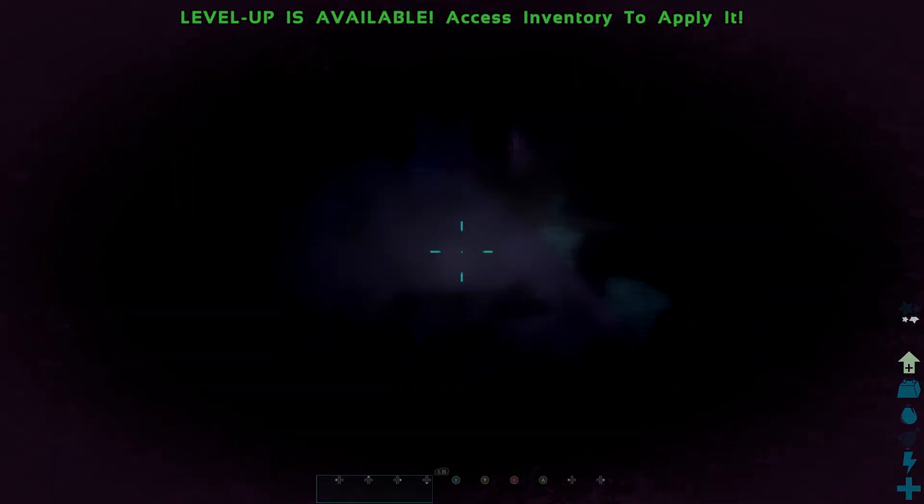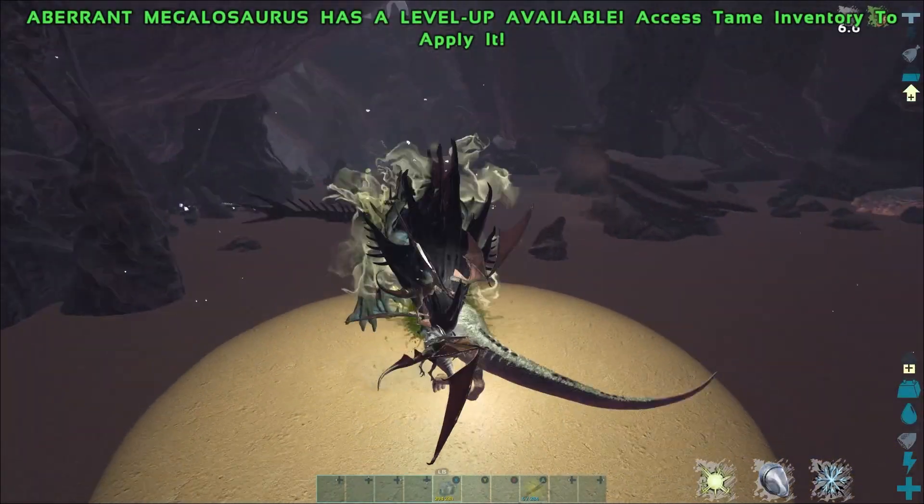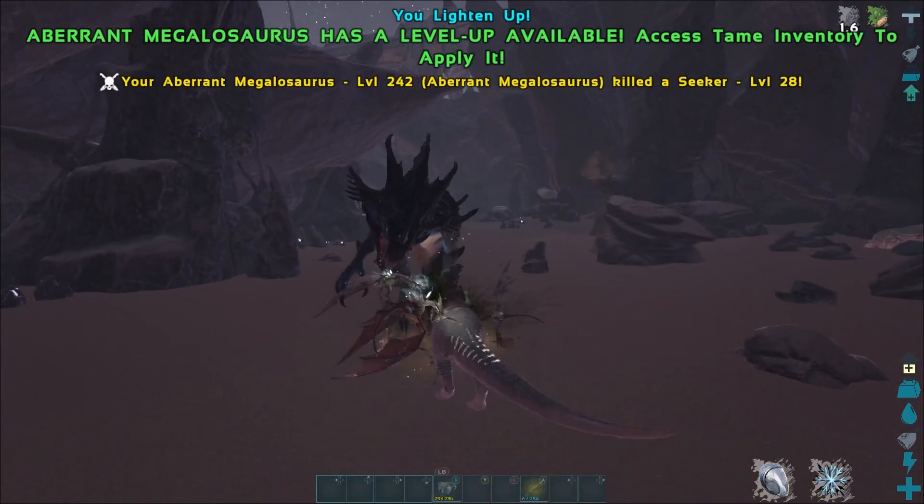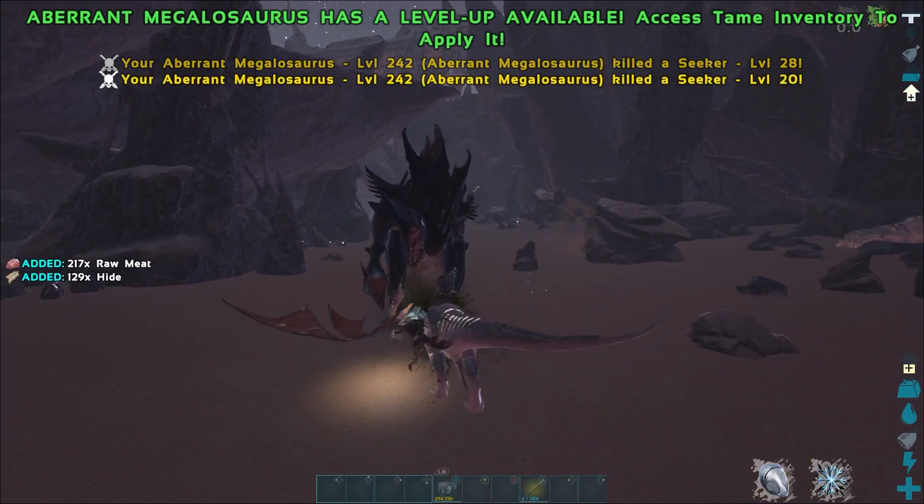This boss fight, like others, is mostly about the prep, but you can complete it with basic gear that you get on day 1. There are level requirements for this. For alpha, you need to be level 100. For beta, 75. And for gamma, level 60.